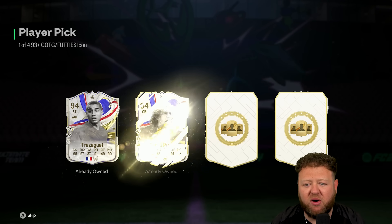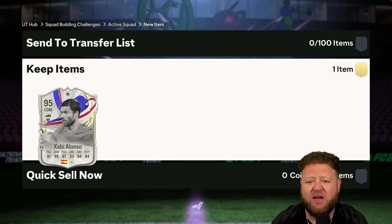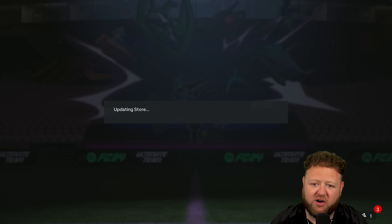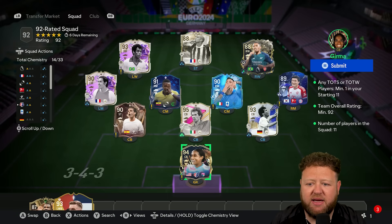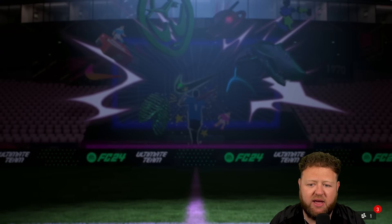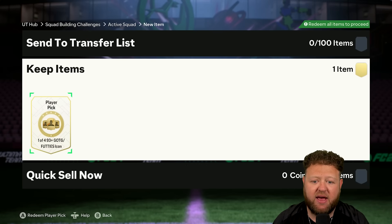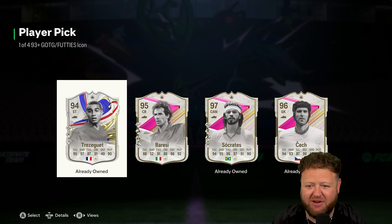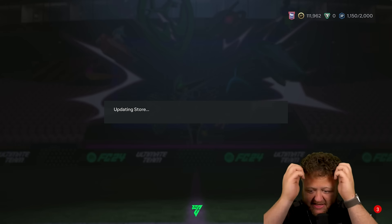One of four, 93 plus Icon - that's the expensive SBC. I got four already owned. I know we've got a lot of the greats of the game, but I am still so hoping for Hullet, for R9, Roberto Carlos as well - that's one I would really like. So I'm going to go ahead and submit this stuff in because I had the duplicate there. I basically just ended up throwing a load of fodder into the fire.